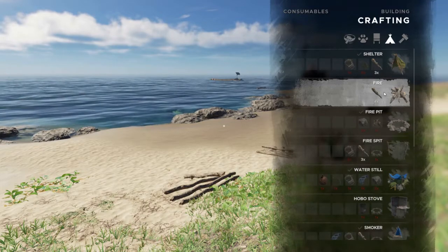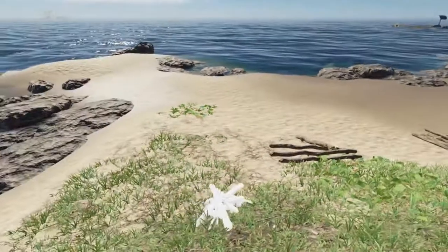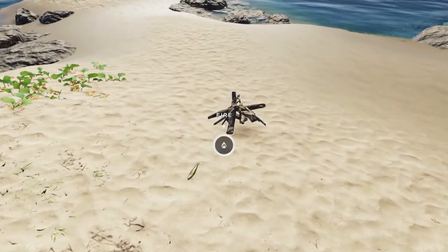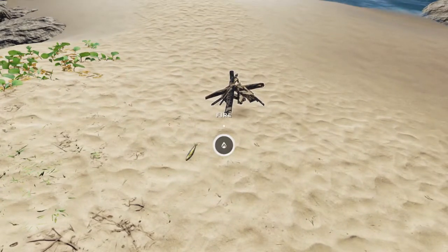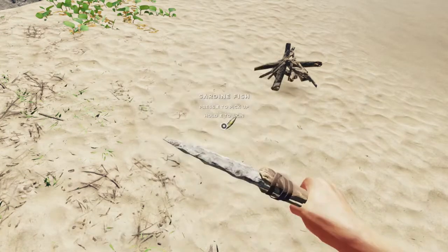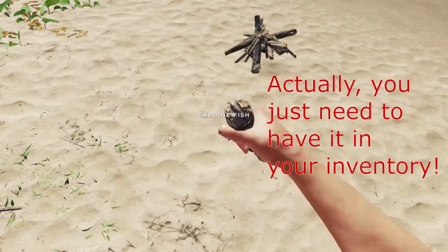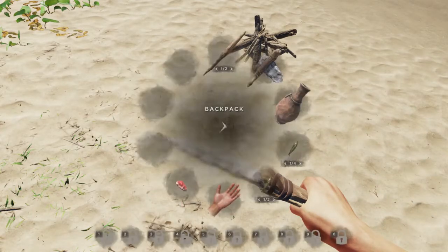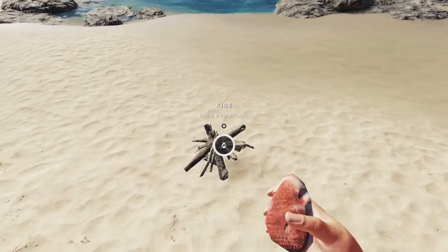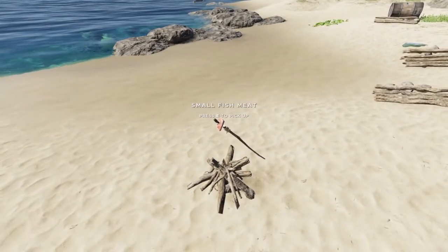First up is fire — that's one of the early game structures you can build and it just requires four sticks. So you select it, you place it, and then you need some meat. I've got a bunch of sardines here that we'll use. As long as you've got a stone tool or a knife of some sort equipped, you'll see you can hold E to skin. Then you'll have a piece of meat — small fish meat — which you used to need to balance on the fire, but now you can just hold E to attach, and it puts it over a little stick there so it can cook.